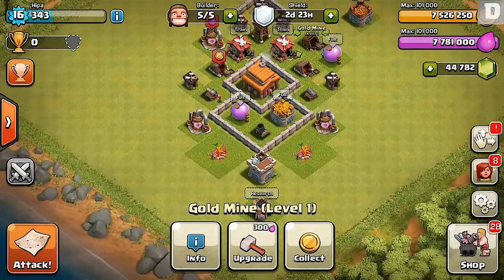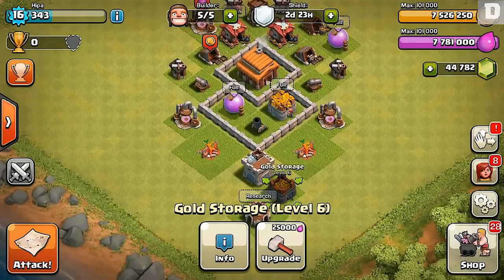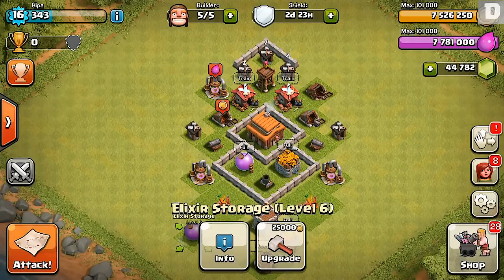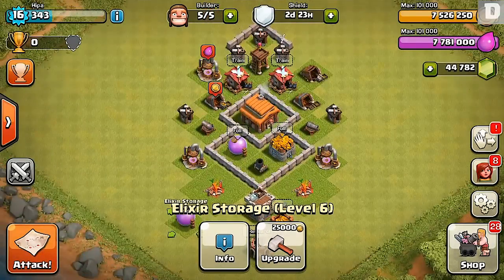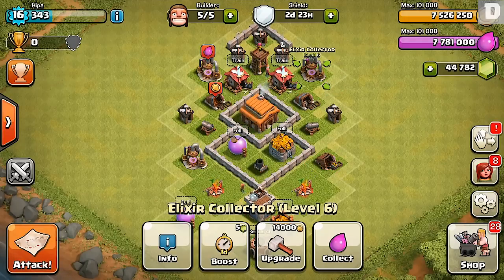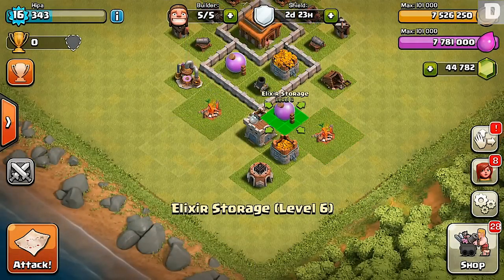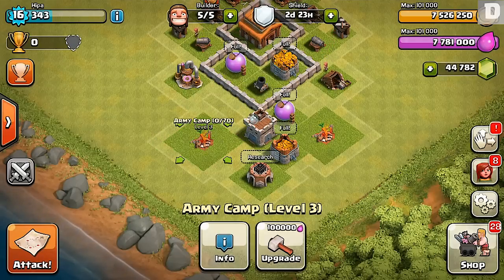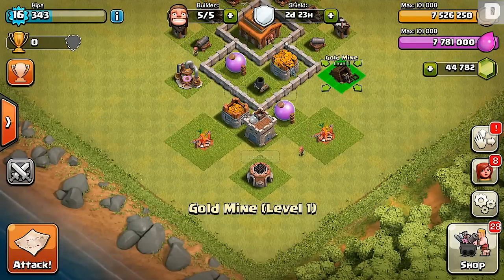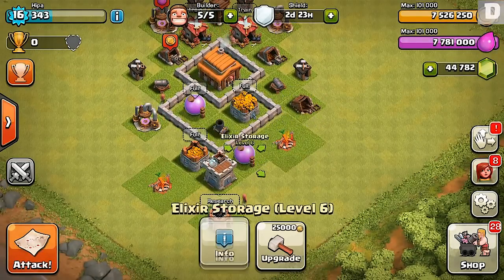Now this is our town hall three — check it out. We've got the level six storage. I'm actually maxing everything for you because this is what it's going to look like when you max your town hall. I would advise you guys: do not go to the next town hall until you max everything. Every time you go up a town hall you are given a loot penalty, which means you're not allowed to get as much loot as when you were a lower town hall. It's harder to get gold and elixir from players because you're at a higher town hall. Make sure you upgrade all your walls, cannons, weapons, and everything before going up.